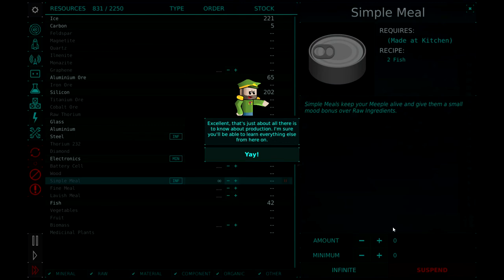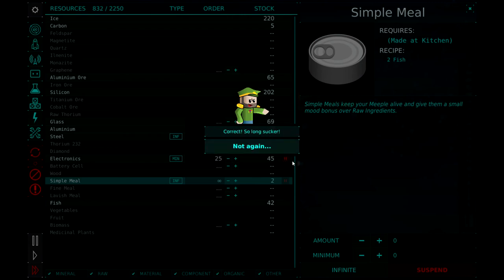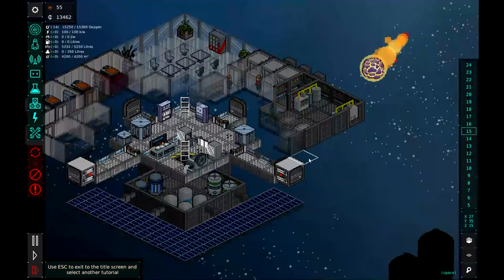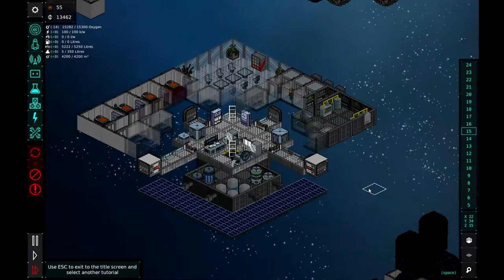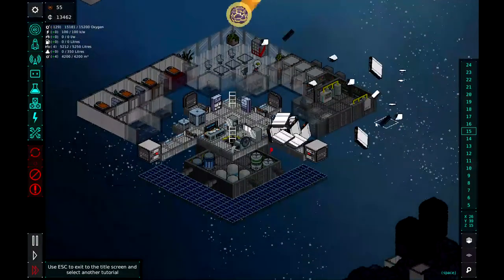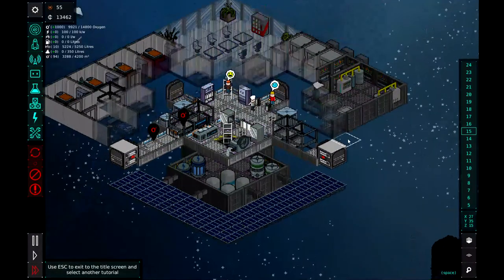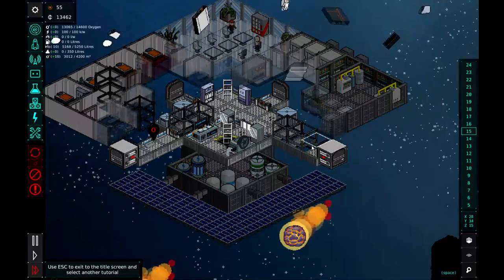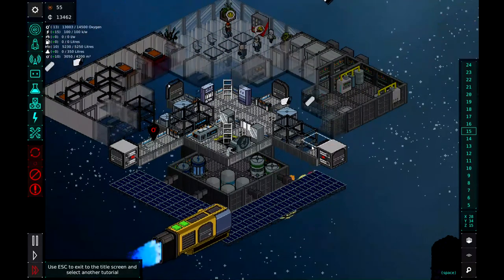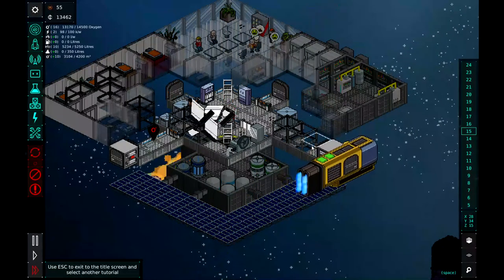That's just about all there is to know about production. I'm sure you'll be able to learn everything else from here. That's the end of the tutorial — there's only one thing left to do: meteors! Correct. In this mission we learned how to set up our production and get our mining operation going. That meteor just really destroyed that section and is hammering us. We also did a little bit of trading, which is very, very important — and as you can see, another ship is rolling in.